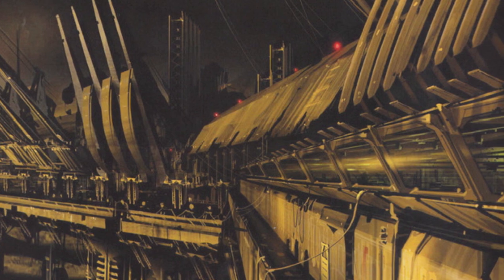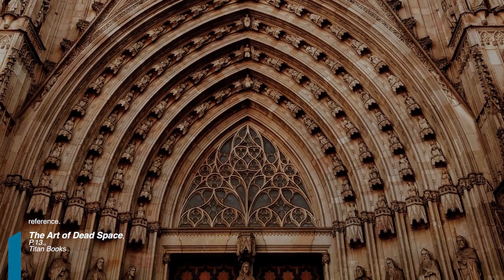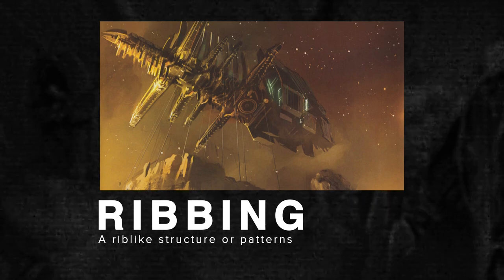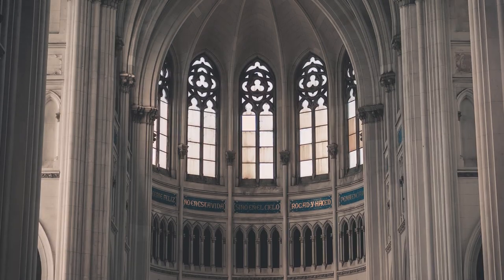The design motifs in the world of Dead Space make heavy reference towards gothic architecture. You would be able to see a visual motif called ribbing in the design of the USG Ishimura and eventually the engineering suit. Ribbing mostly refers to a framework which can be seen on classical buildings and primitive boats.